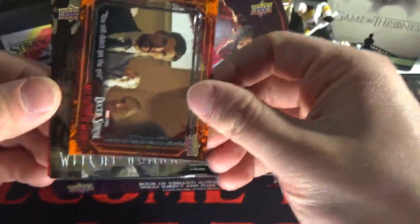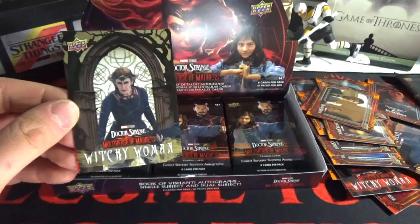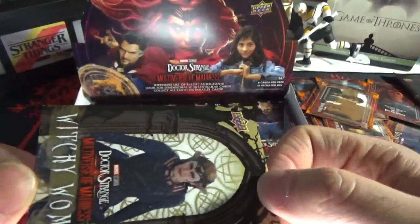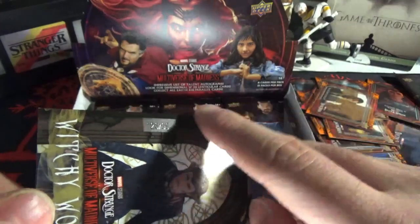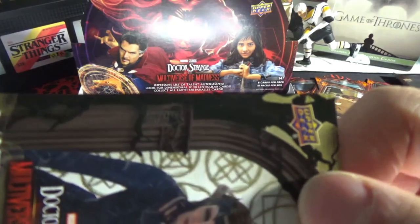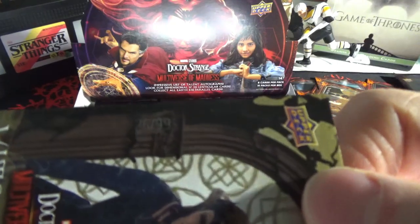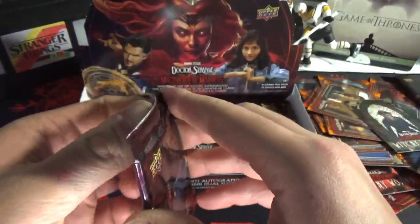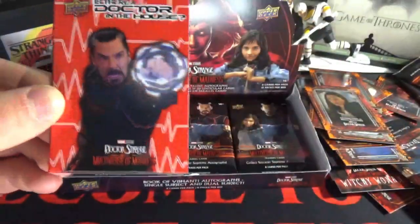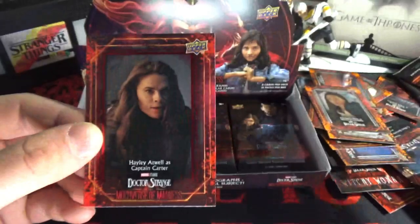Wanda — oh, that's numbered! Wait, my thumb was over it. Look how bad that numbering is — you can barely see it. If I zoom in: 26 out of 99. That is god awful. They are really cheaping out on the numbering. Upper Deck, what the hell is that about? You need to spend some of that money on the numbering because that is very bad.